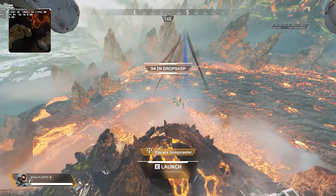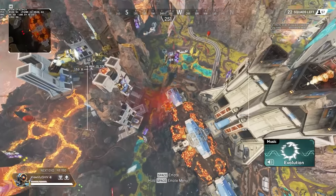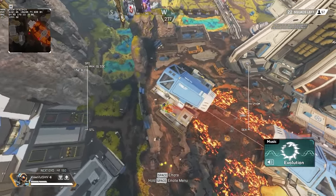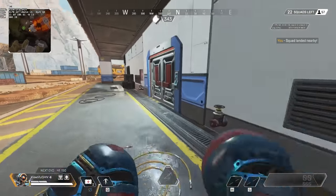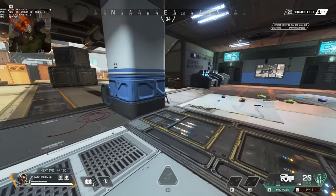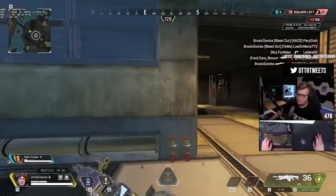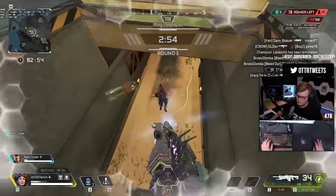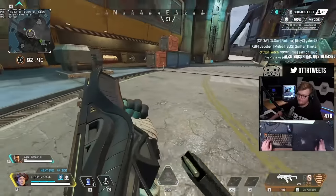Once in the dropship, note where people are dropping. Even though there are hot zones, where people actually drop is completely arbitrary — make note of it to plan your post-early-game rotation. When deciding where to drop, you can play a little safer at your own loot spot, but this costs potential kills. Try to drop as hot as your skill allows, because pushing the maximum of your skill is where the 20 bomb really comes from. If you need a bit more loot, play slightly safer, but take risks more often than not.